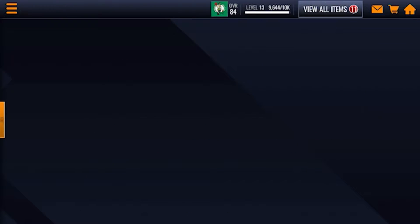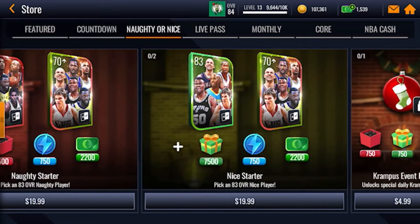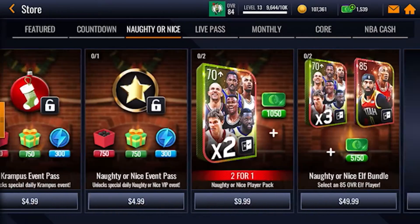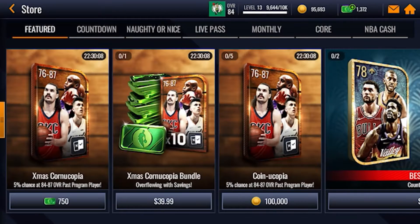I'm gonna pause the opening for a second. If we go to the store, we have 1500 cash, which I was planning on spending on the Naughty or Nice player pack. But now, because it is Christmas Day, they have a Christmas Cornucopia, so I'm gonna be opening three of those at the end. I have 1500 cash so I'm gonna spend two — they're 750 cash each — and then I have 107,000 coins and it only costs 100,000 coins.